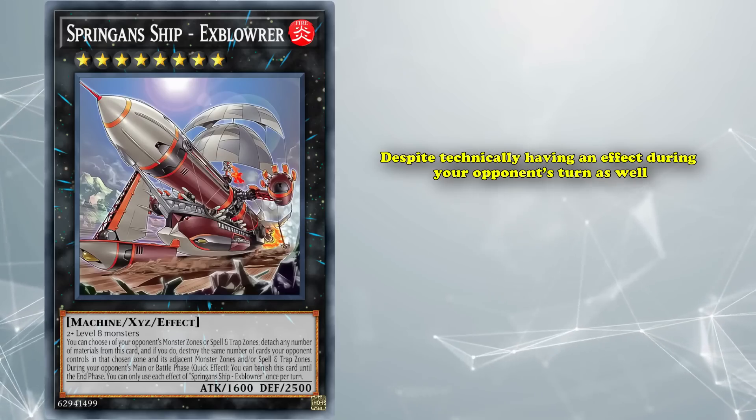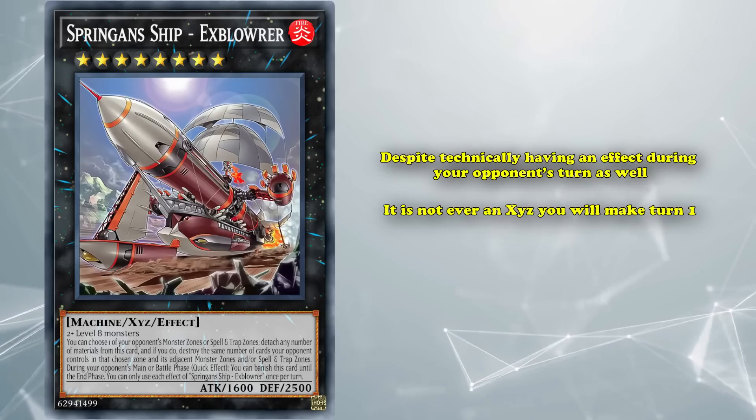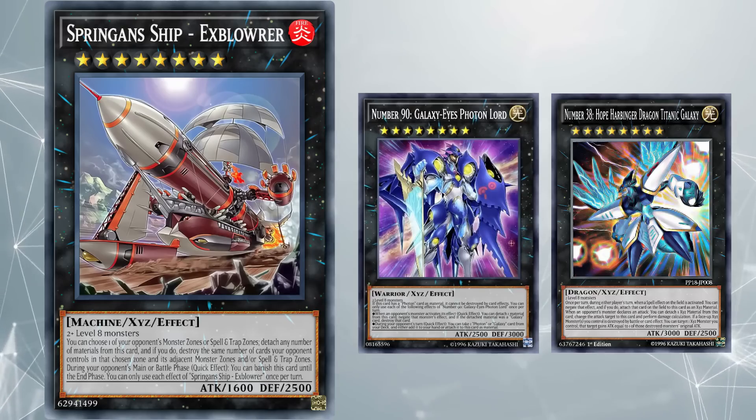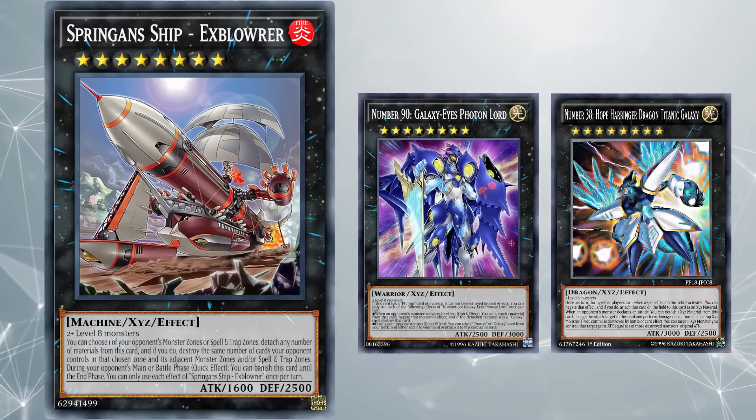Despite technically having an effect during your opponent's turn as well, it's not ever an Xyz you'll make on turn 1, since you would need something that actually disrupts your opponent's plays, like Photon Lord or Hope Harbinger for monster spell negates.